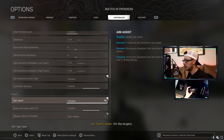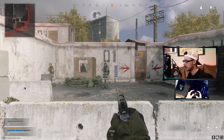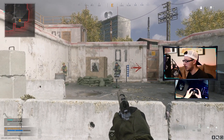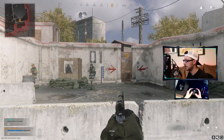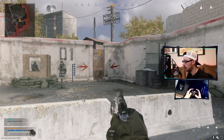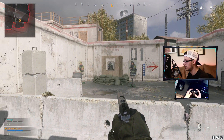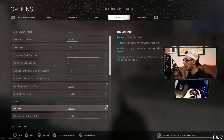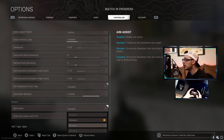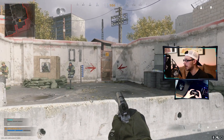I use precision aim assist, but let's take a look at the different aim assists and what they do. Starting with disabled — I'll position myself in front of this guy and drag my stick, and you'll notice there is no slowdown whatsoever near the targets. Standard is just traditional, normal Call of Duty aim assist — drag the stick, it slows a little bit. Then we go to precision, which is a strong aim slowdown that only kicks in when close to the target.